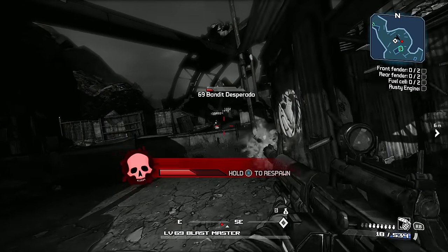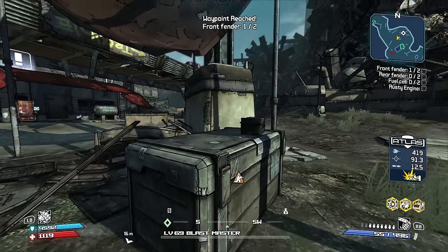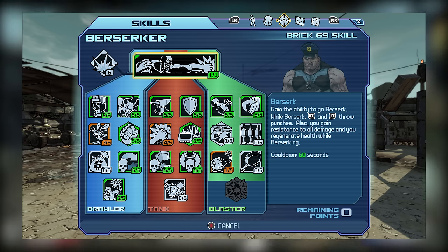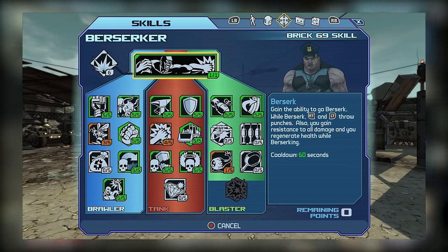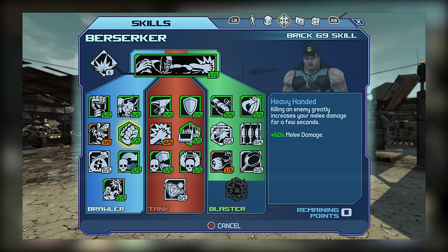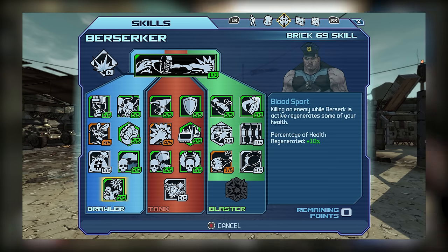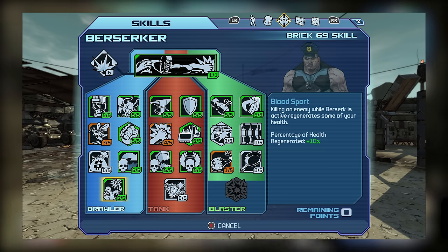Now that we've gone over all of the skills and skill trees in depth, it's time to actually talk about the build setup. Starting with our melee setup, you can see we have heavy skill point investment into both the Brawler and Tank trees. Because we're primarily using melee attacks and our Berserk action skill, it makes a lot of sense to go into the Brawler tree. Skills like Iron Fist and Heavy Handed improve our damage with melee attacks, Endless Rage improves the duration of our action skill, Short Fuse reduces the cooldown, and the capstone Bloodsport provides additional survivability when scoring kills while Berserking — that's why we have Bloodsport maxed out.